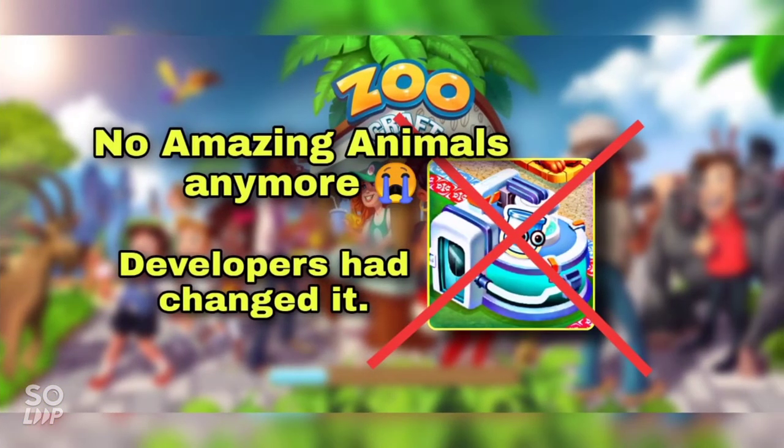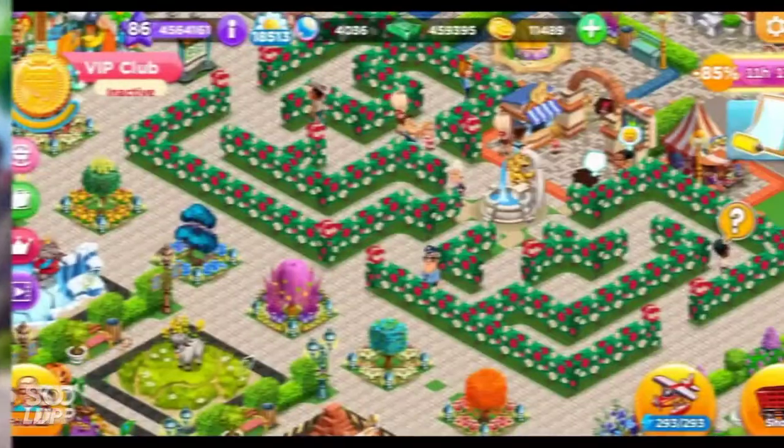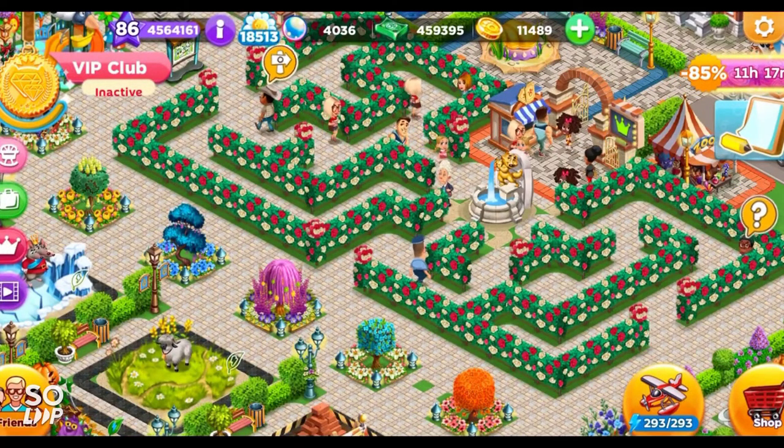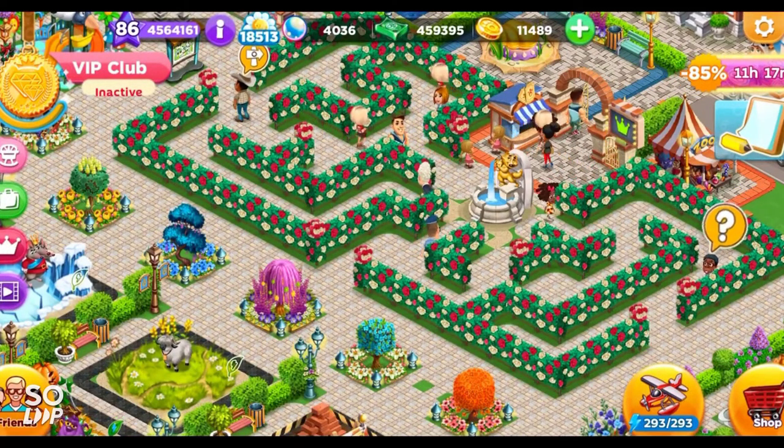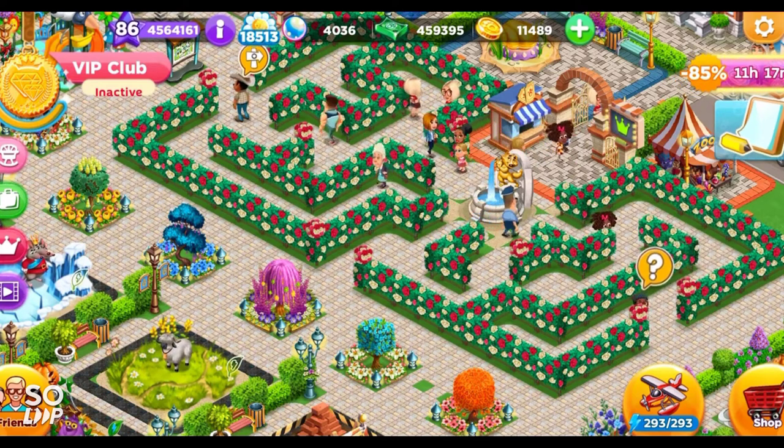Keep in mind: you can't get amazing animals through the experiment lab anymore, because the experiment lab is no longer making amazing animals. But in the past, we could get amazing animals as a gift from the lab during experiments of different classes. The developers have now changed it — the celebrity guide gives more amazing animal fragments.